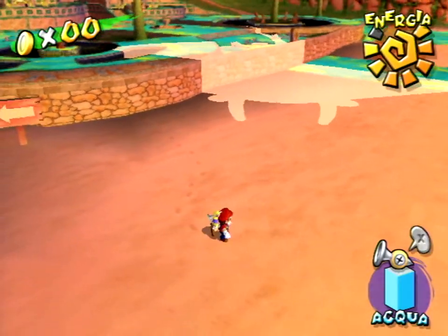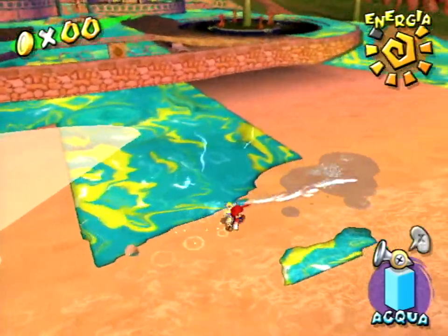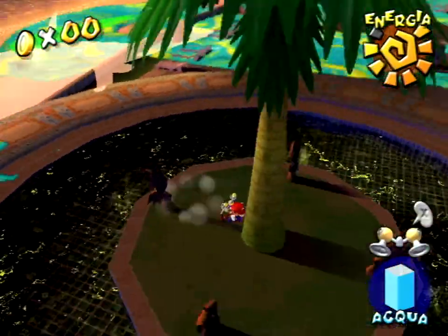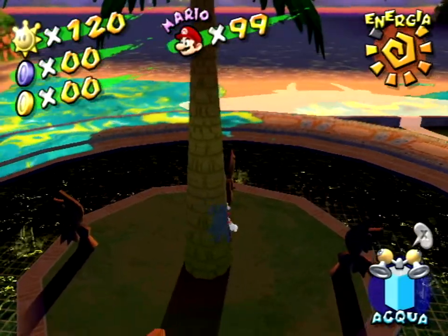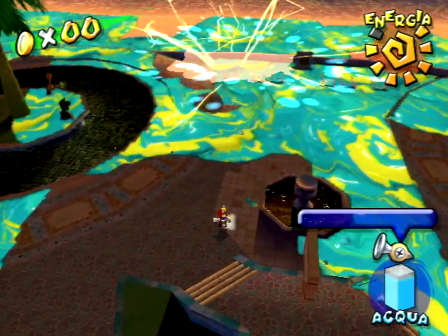First of all, I'll explain some basic things about the Manta's behavior. The single Big Manta will always follow Mario around. However, if you go somewhere where he can't hit Mario, he'll go in the opposite direction. There are six spots like this in the level: underneath the four trees, and on top of the two cabanas. If you spray the Manta enough, he will split into multiple smaller Mantas.